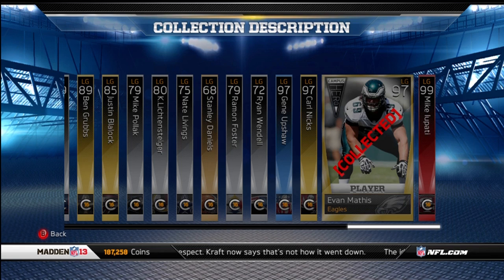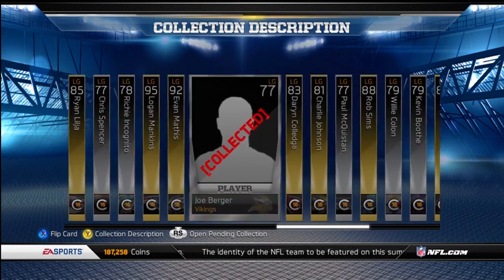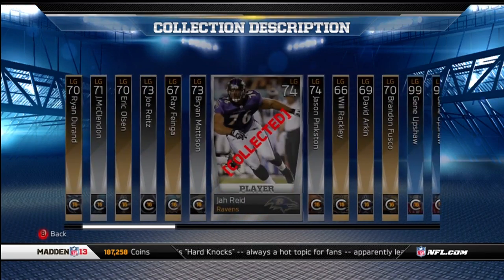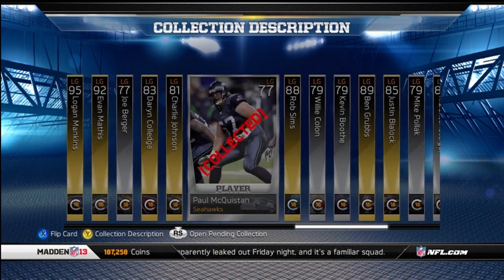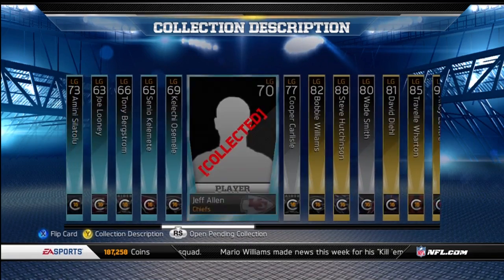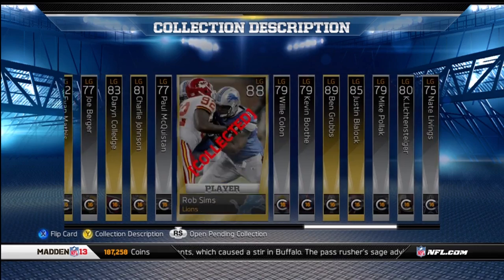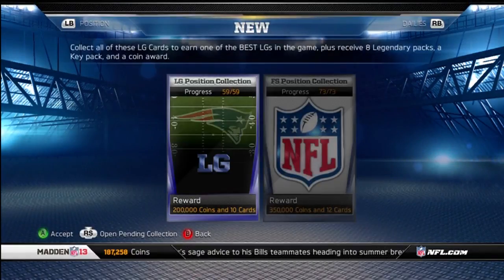This collection, all in all, is pretty easy. I'm not sure of all the rare cards — I did have 49 of the cards already. The two rare silvers are Jaw Reed, who I paid 50k for, and Chris Spencer — last name Spencer, left guard for the Bears — who I paid 35k for. Pretty easy collection to do overall.